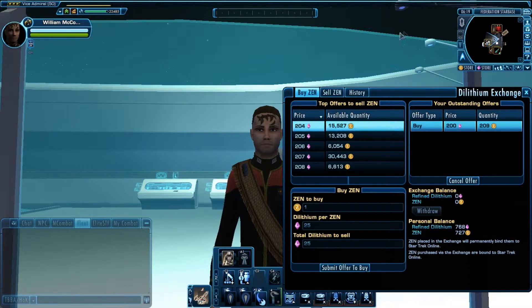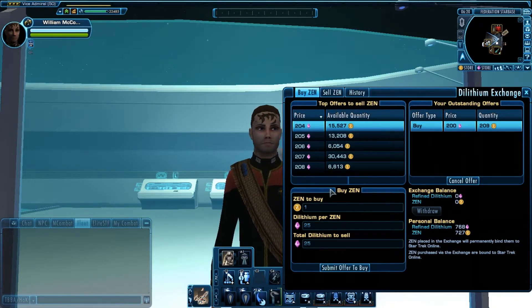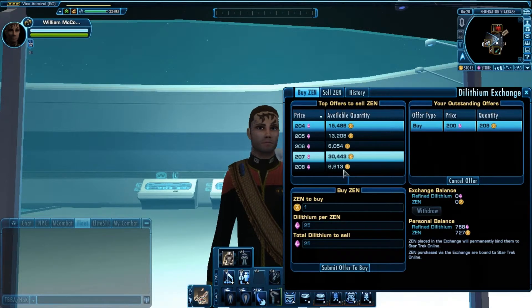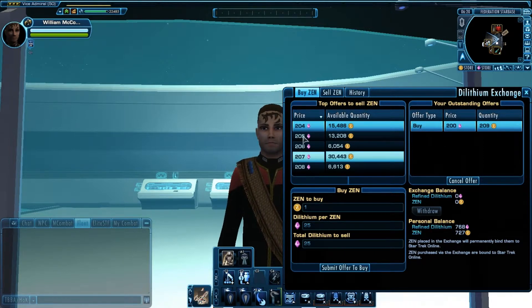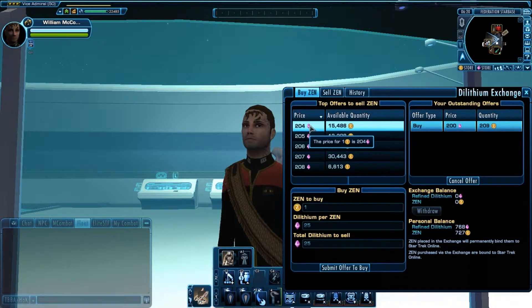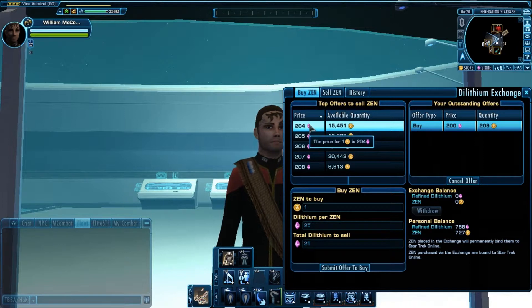The first thing you have to know is that the Dilithium Market has two primary forces acting on it, on both buying and selling Zen. For people who do not know, the Dilithium Exchange is a place where you can exchange Dilithium, a currency in game, for Zen — a currency you normally have to buy.